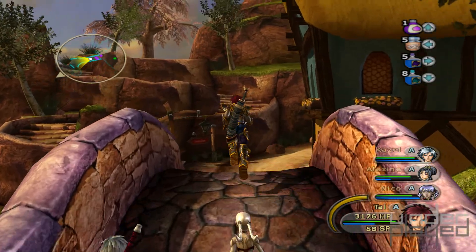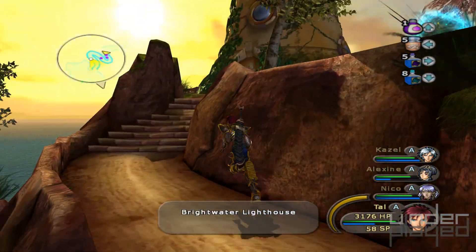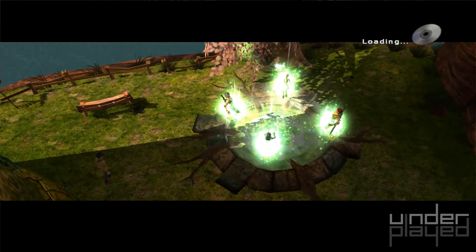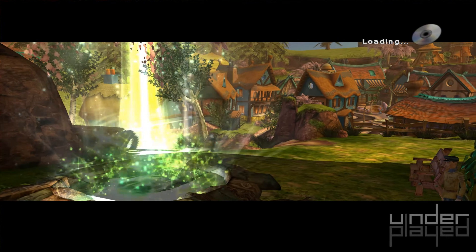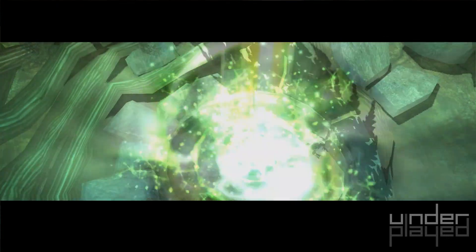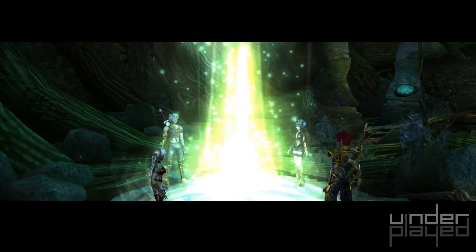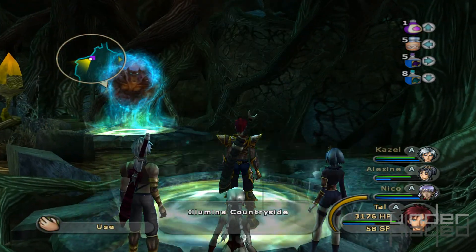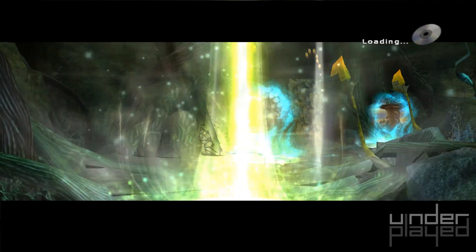Hopefully the portal will let us teleport over there. It's kind of finicky about when it lets us teleport and when it doesn't. We'll soon find out. Alright, back to the Shadowlands. What other destinations do we have available? Oh, this is Transintia, Illumina countryside. That's where we need to be. Is it Illumina or Illumina? I think it's Illumina. I think I've been pronouncing that wrong this entire time.